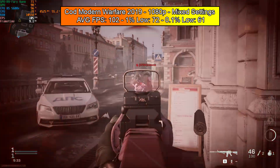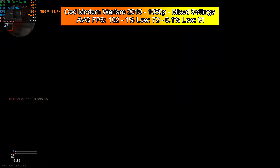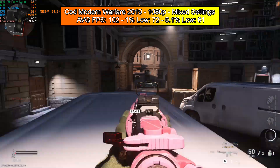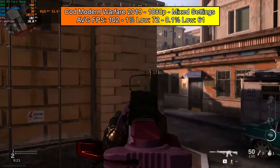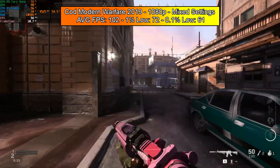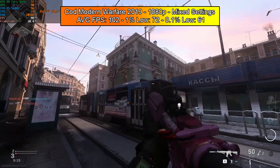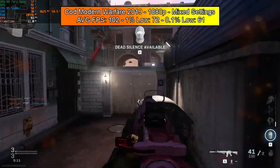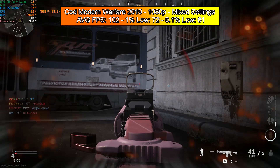For Modern Warfare multiplayer, we played a couple of team deathmatch games at the same settings, and it really surprised me. We've got an average FPS of 102, a 1% low of 72, and a 0.1% low of 61. In my opinion, this card runs this game perfectly — even 70 or 80 FPS is absolutely fine. Big well done for this card given it's a newer game with great-looking graphics.